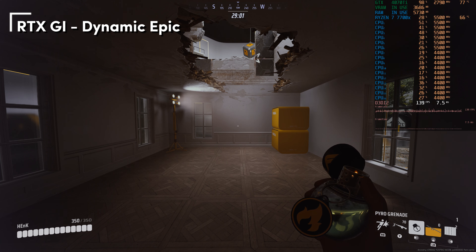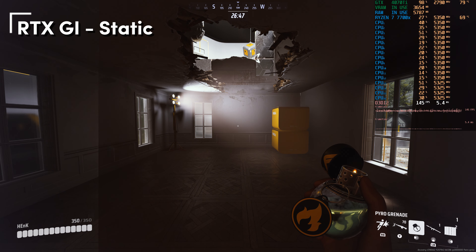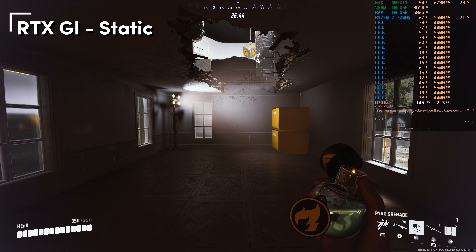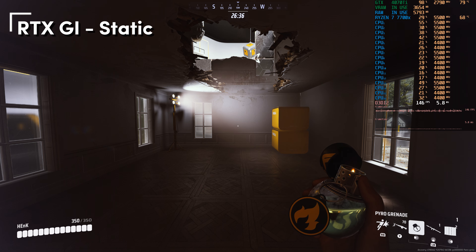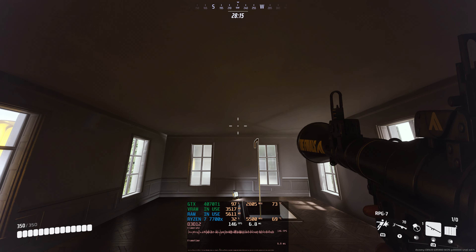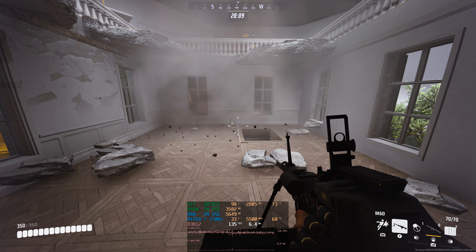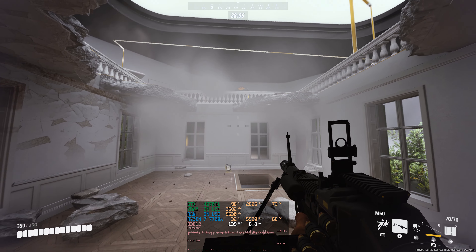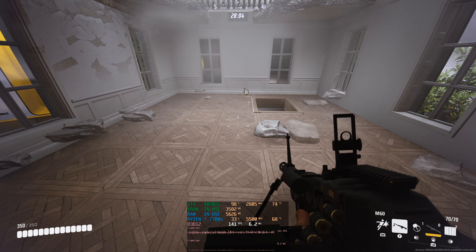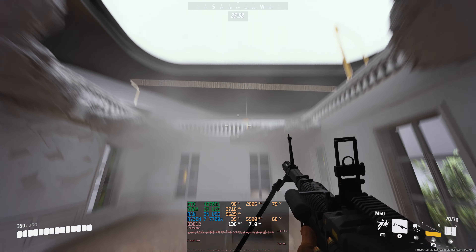To get some light to come into the room I had to blow some things up — this is with the RTXGI set to Dynamic Epic. Changing this to Static, we see that the room is dark all of a sudden, so the light from the hole in the roof doesn't even come in, which looks weird. So we don't want to use static lighting. I blew the roof of the building so light can come in through the hole in the ceiling, and the dynamic light setting affects how much time it takes for the light to get cast — probably related to fewer rays being used.